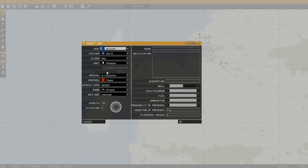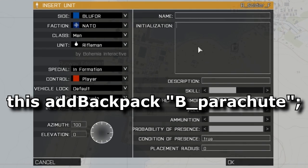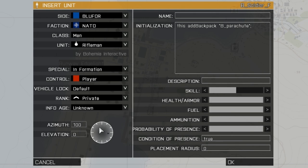Place the unit where you want it to spawn. In the initialisation box, type this exact line or copy and paste it from the description of this video. Set the elevation to a value above 100. Click OK.